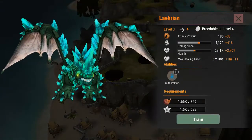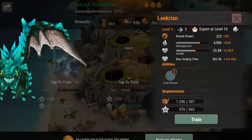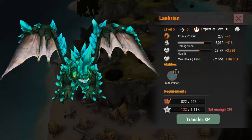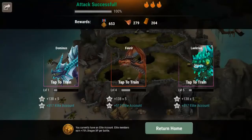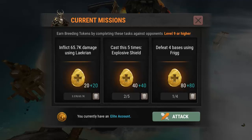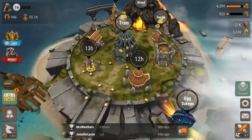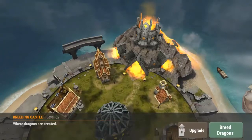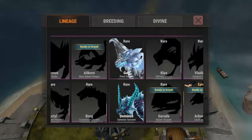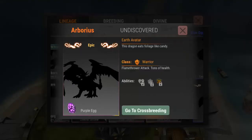Going to train this guy up. He's breedable at level 4, which gives us something else to breed. He maxes out at level 10 so he's probably just going to be a regular purple dragon, not an epic. Checking our egg tokens — need to inflict 65,000 damage with a certain dragon, cast Explosive Shield, and defeat four bases using Frig. Those are ways to get egg tokens for research and breeding.